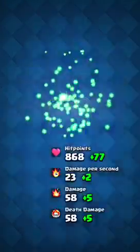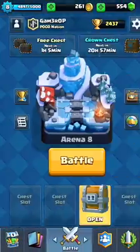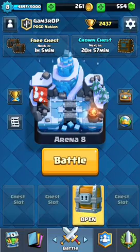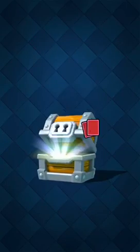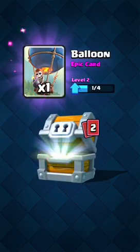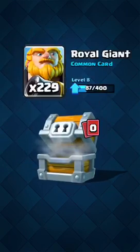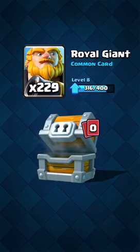Oh yeah, ice gold. I need all the XP I can get. I'm almost to level 8 or 9. I'm up on the giant chest now. A bunch of gold, a balloon, a bunch of ice gold — that's good, I need ice gold.